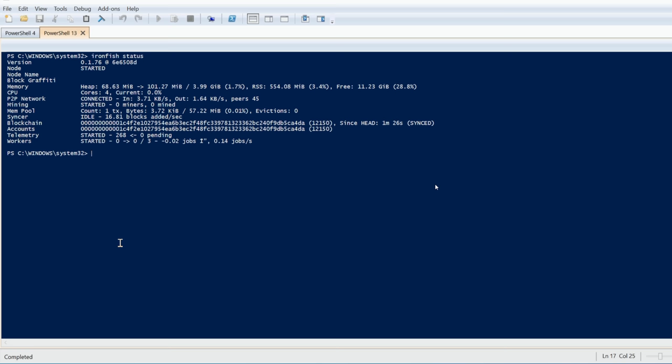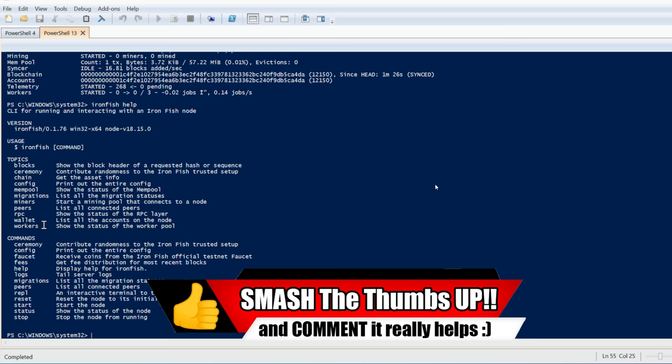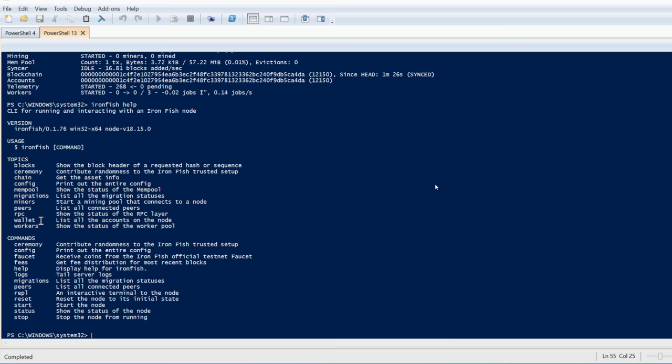I'm going to start with 'ironfish help' — this gives us all the help commands within the basic Iron Fish folders. We can see mempool, config, miners, peers, wallet, and so on. If you go 'ironfish wallet help' it gives you all the commands within the wallet like address, import, export, and everything you can use.